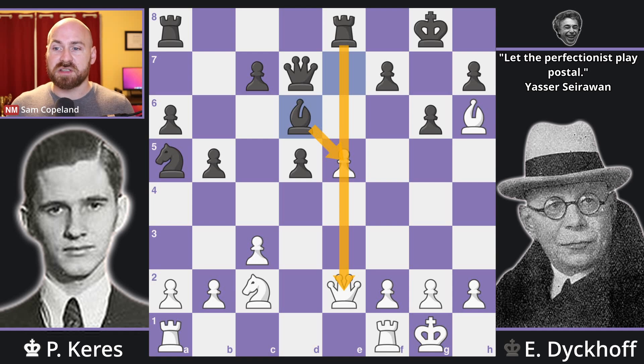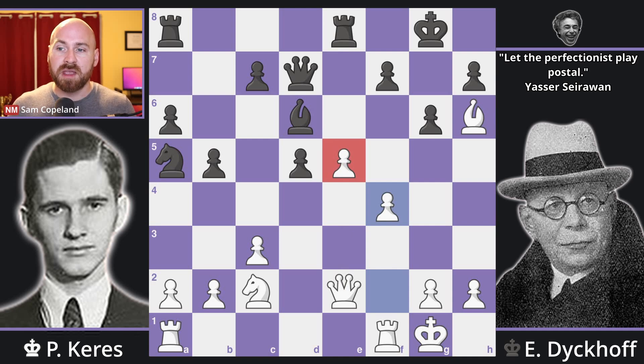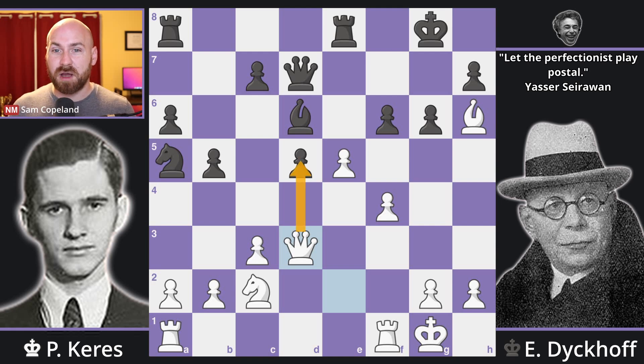First he supports the pawn — pawn to f4 — and black must continue going after this or black's game really doesn't make sense. Pawn to f6. It looks like white is just losing a pawn, but there are counter-attacking ideas. Queen d3 attacking the undefended pawn on d5, and also creating some other ideas. Now, black captures on e5, and white can capture on d5. Queen takes d5 check.